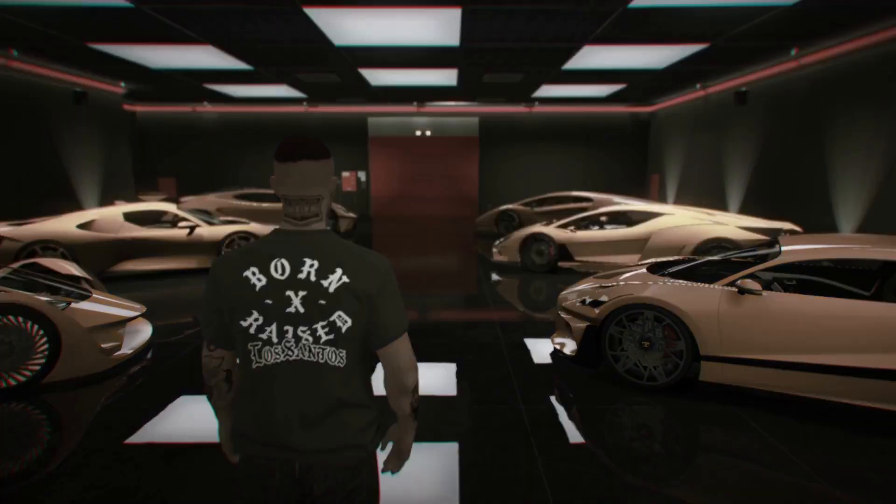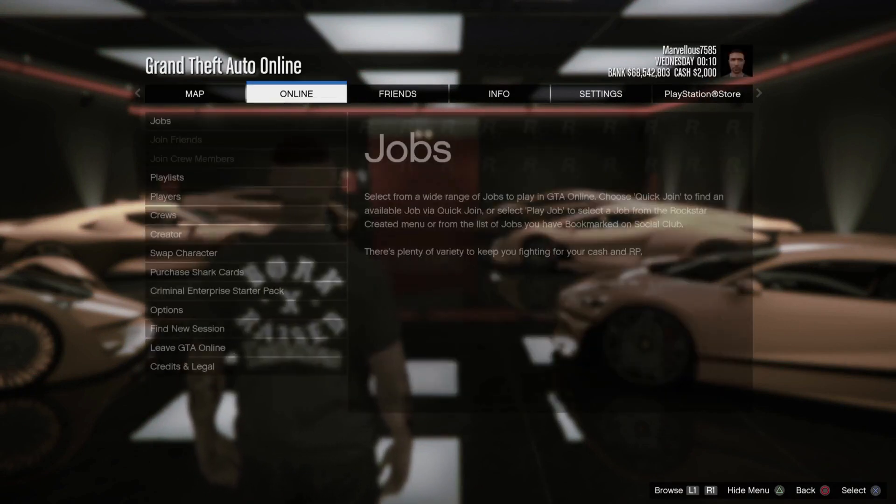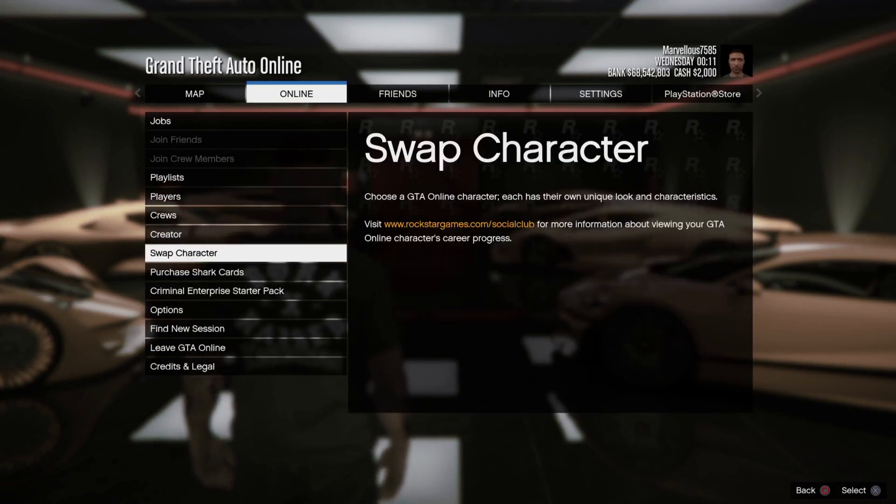So let's get into the glitch. What you want to do is open your pause menu, make your way over to Online, and go to Swap Character.